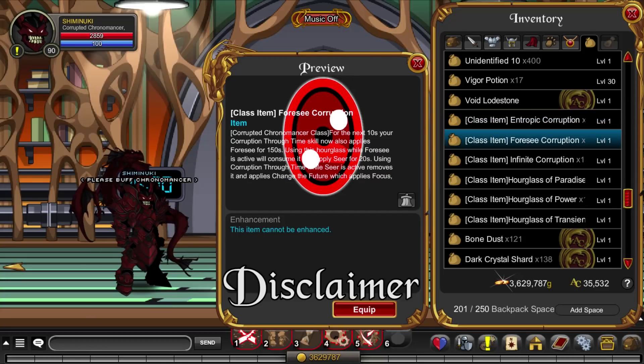Corrupted Chronomancer is heavily reliant on its consumables. The class uses two different types of consumables: hourglasses and corruptions.